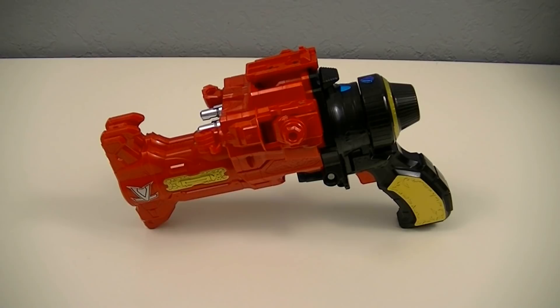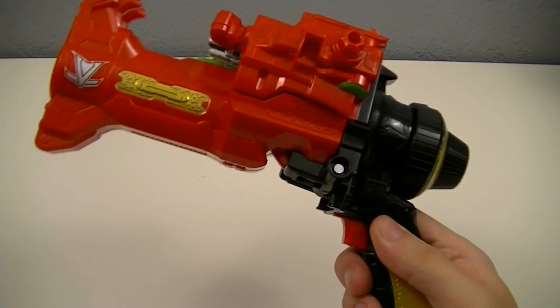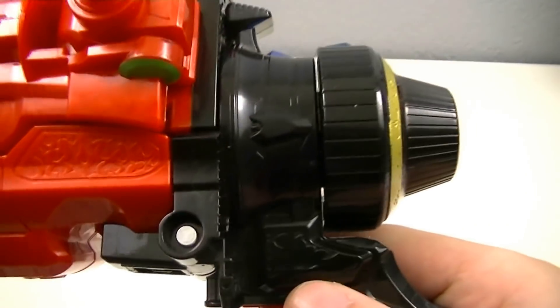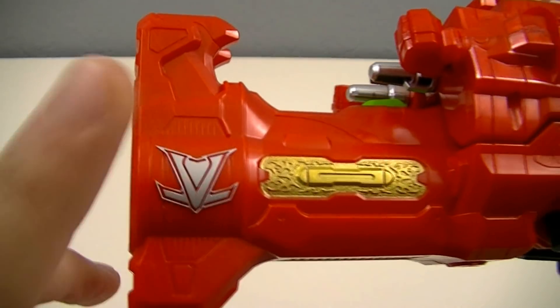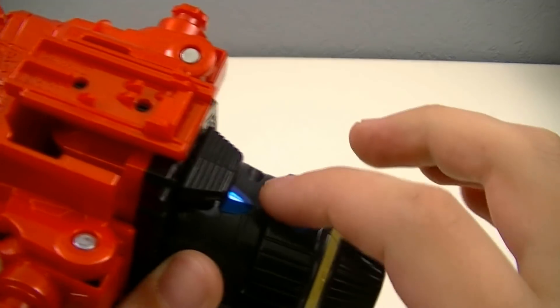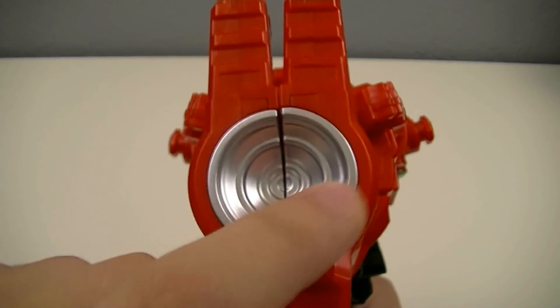To start, we'll look at the Lupin Magnum in Magnum Mode. In this mode it's a red and black ornate gun. It's got a lot of nice details to it, some of it painted out in a nice metallic gold. We've got the Kaito V emblem here, as well as a dial back here which will come into play later. A little bit of metallic blue up here, a little bit of green up here, some more silver here. Then you also have the painted muzzle.